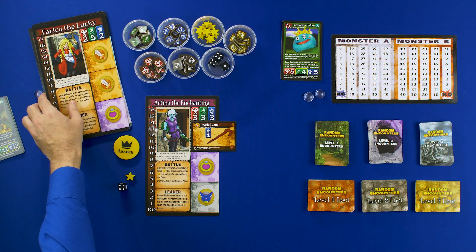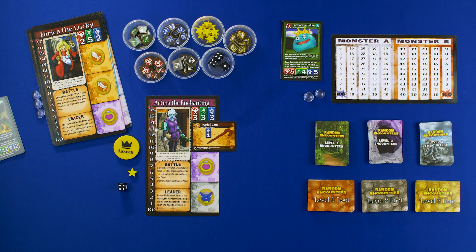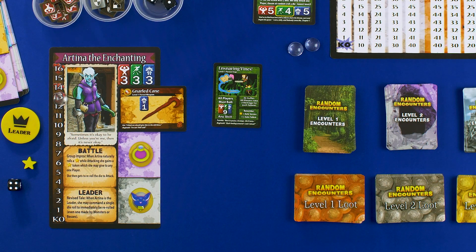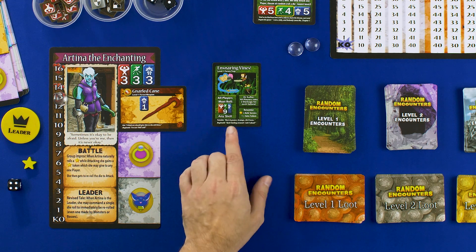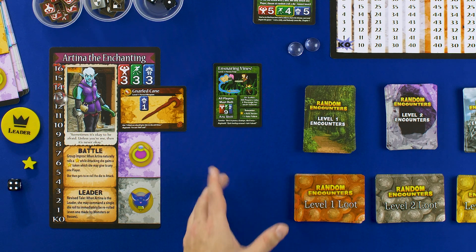There will also be items in the game, but those are considered communal. There are some tokens here, and the stars are going to be important. If Tina here is the leader, she would pull an encounter. Some encounters are going to be monsters, some are going to be events, and some could even be traps — such as this one here, Snaring Vines. This is a level one forest trap, and all players must roll a nine in any skill of their choice or suffer two damage for each failure.